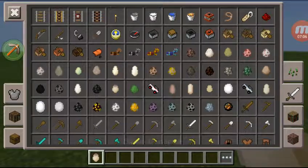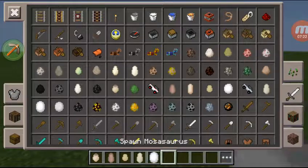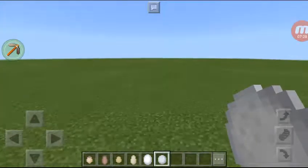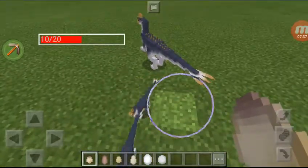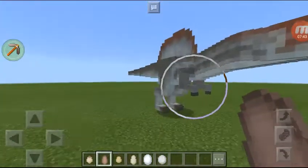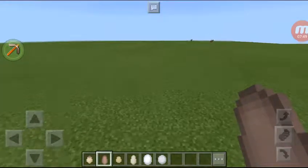Okay, next up we have Spinosaurus — Compysognathus, whatever that is. Leave a comment down below what these dinosaurs are called. Then there's the Oviraptor — they look cool. And there's the Spinosaurus, my homie right there!